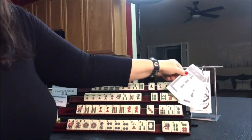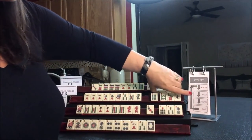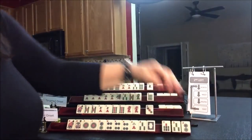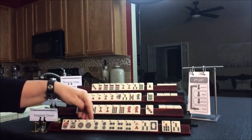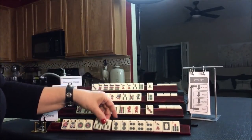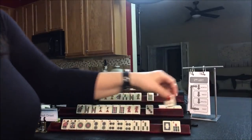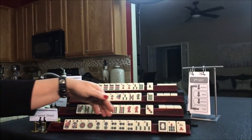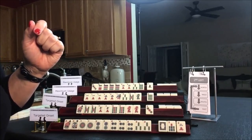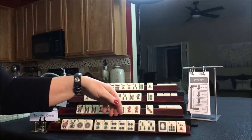We did First Left. Now we're going to do Second Left. East passes to North again, North to West, West to South, South to East. We got a 2 — 1-2-4, we need a 3 badly. Not sure how this is going to pan out. We got a 3! We could do 1-2-3-4 if we get a 2 bam. So let's look: 1-2-3-4, 1-2-3-4. They're all pungs with a pair of flowers — 1-bam, 2-bam, 3-bam, and 4 pungs.